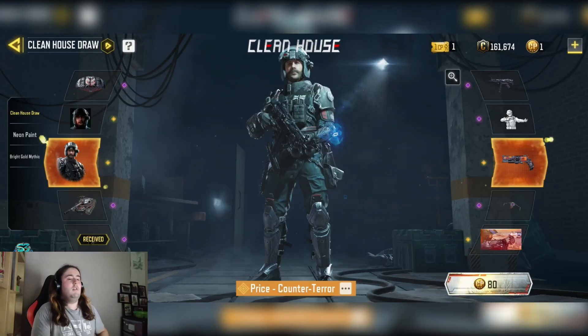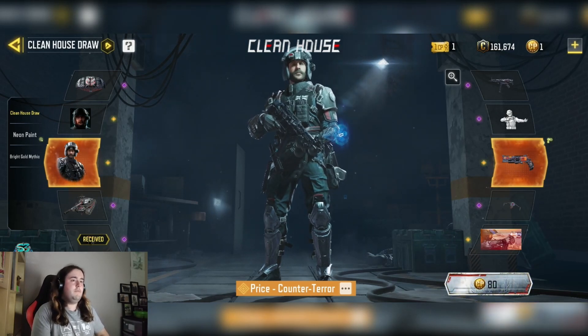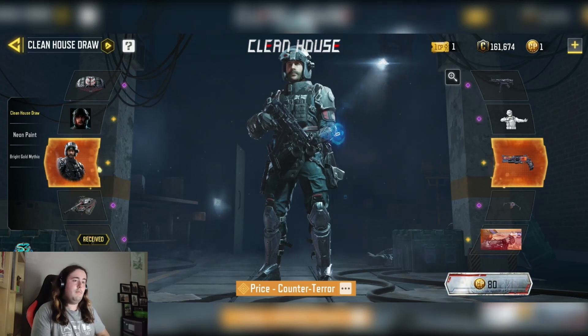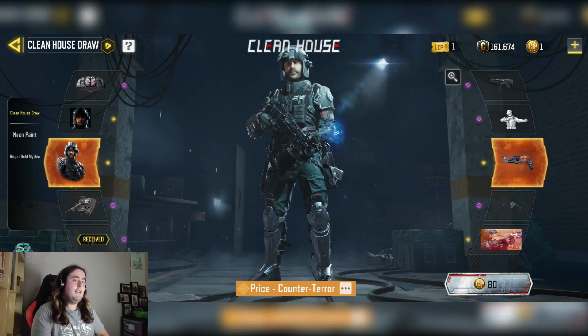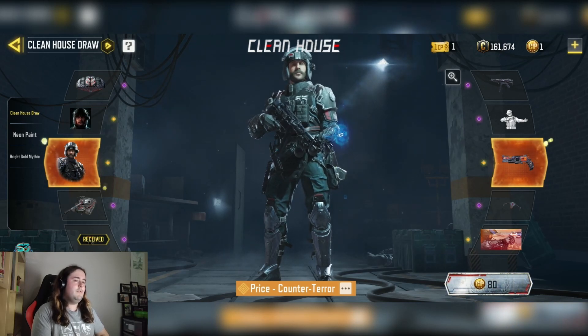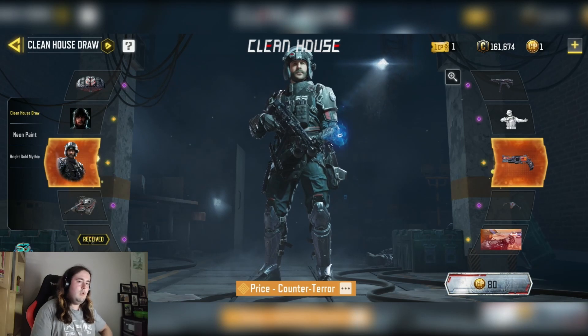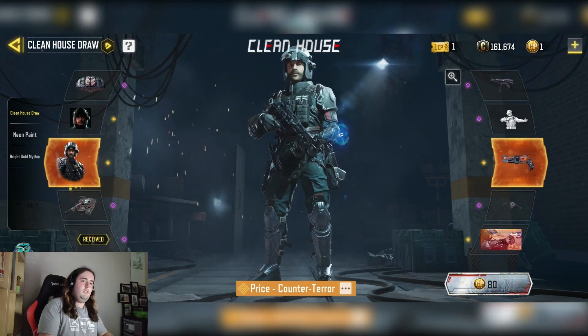Here we are in the Lucky Draw — we have the legendary Price draw with the legendary J358. It's an alright draw. I think the best thing in here is obviously the Price skin; it's actually quite a nice one. It's more of a stealthy, clean design — designed after a counter-terror police officer almost. Definitely a really interesting one.